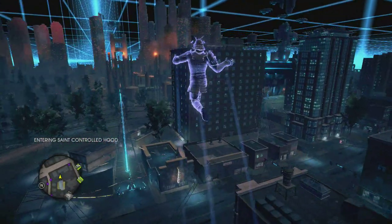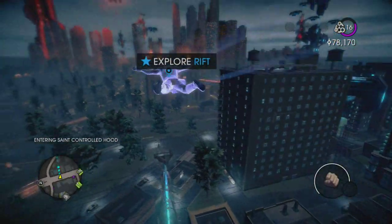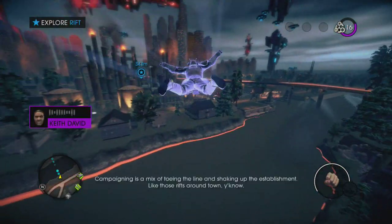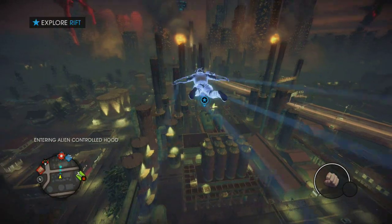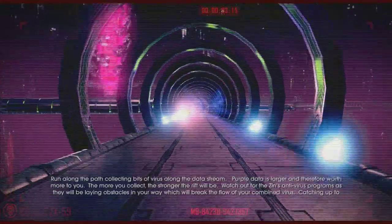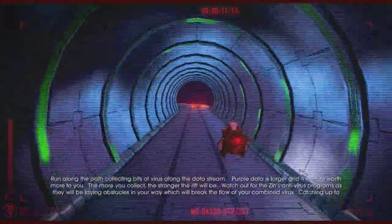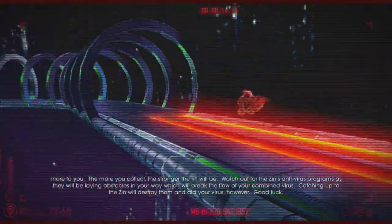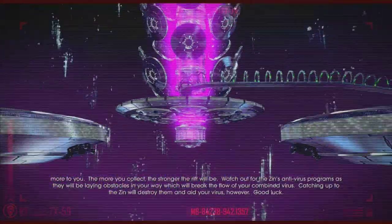We'll let Keith David do his little speech, and then this next activity is awesome — campaigning is a mix of toeing the line and shaking up the establishment, like those rifts around town. This is our first speed rift. Run along the path collecting bits of virus along the data stream; purple data is larger and therefore worth more. Watch out for the Zin's anti-virus programs — they lay obstacles in your way which break your flow. Catching up to the Zin will destroy them and aid your virus.